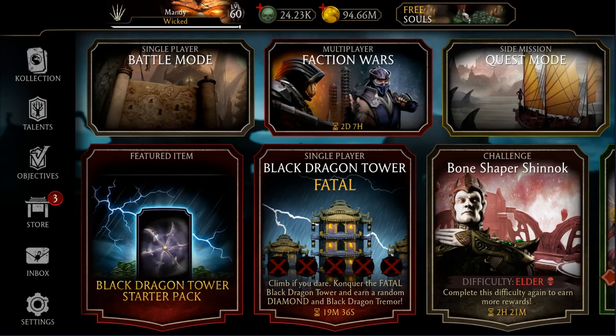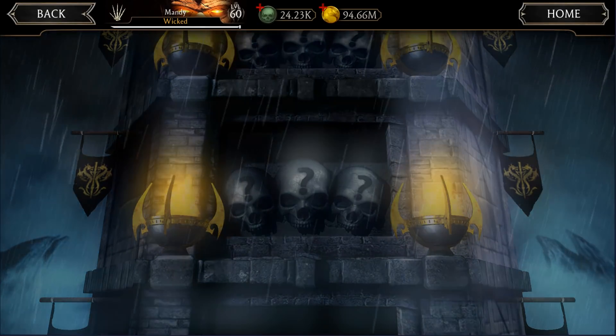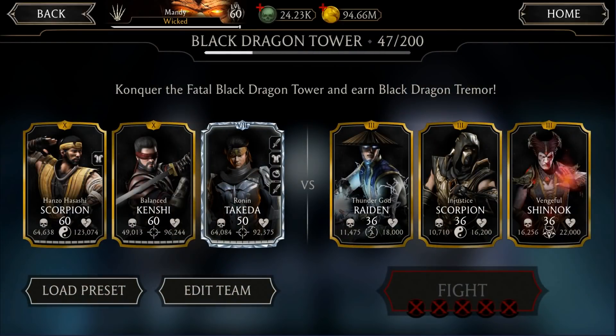Hello guys and welcome to another MK Mobile video. Today we're talking about the Black Dragon Tower. It seems this time we'll be getting an epic piece of equipment after we defeat battle 200, and a diamond character at battle 100. The difficult matches remain the same, so you can Google the solutions. Also, everyone starts from where they left the tower — I left it at battle 17, so now I'm at battle 47.